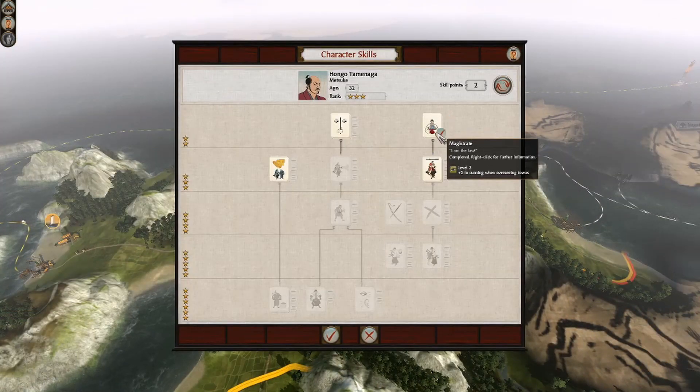I have a ton of money, so: boom — Nanban trade port queued up. Then a hunting lodge — plus 5 accuracy to units made here. And an armory. It's all coming out, Milhouse. I do want to upgrade farms if I haven't upgraded them fully somewhere yet.